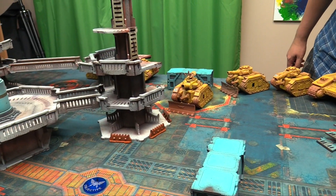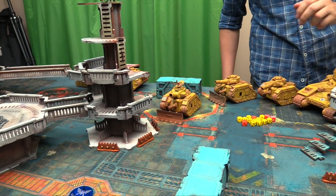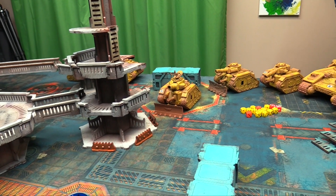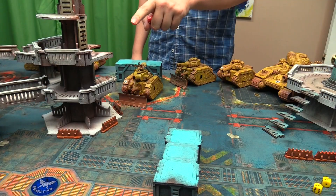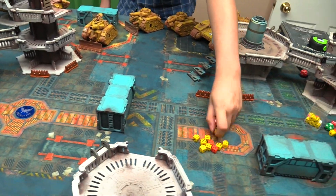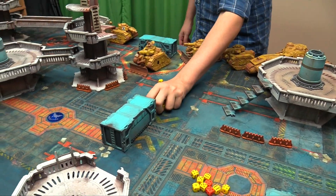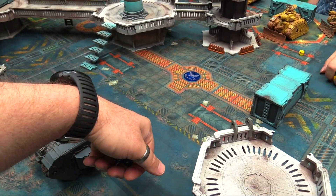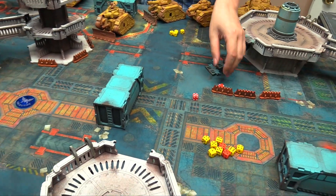The tank commander can issue orders to non-character Leman Russes. He targets the Land Raider with his battle cannon — 6 shots, hitting on fours rerolling ones. He wounds on fours, getting through with minus 2 AP. The Land Raider takes 4 wounds, going down to 12. Heavy bolters add a couple more wounds.